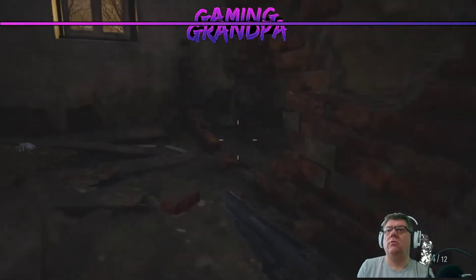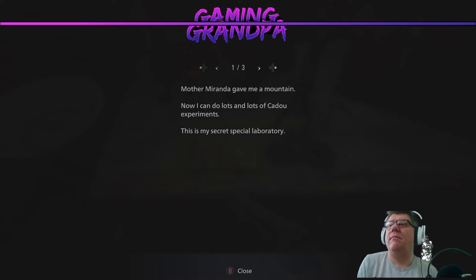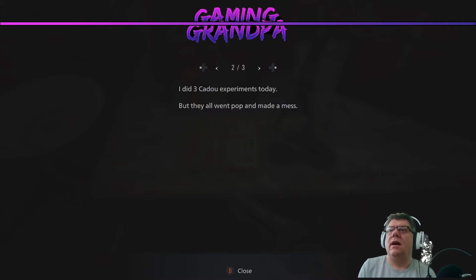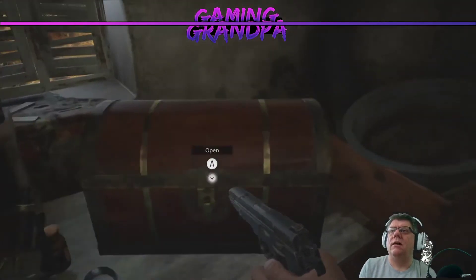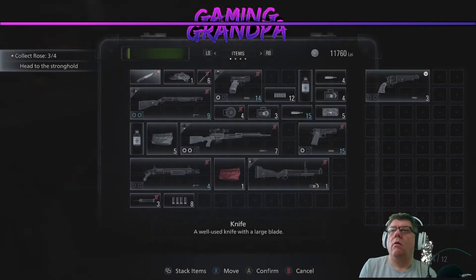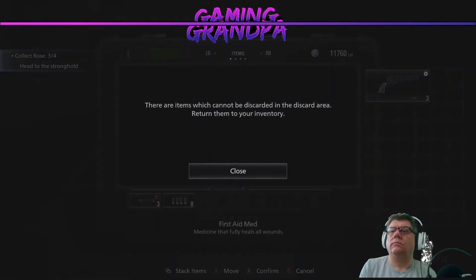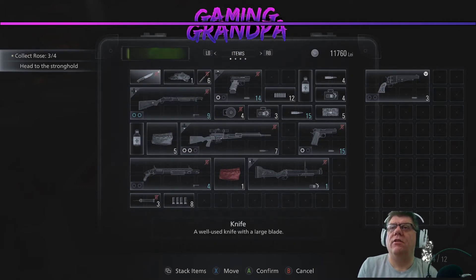In here there should be... Miranda, Mother Miranda gave me a mountain — I can do lots of Cadou experiments in my secret special laboratory. I did three experiments today but they all went pop and made a mess. I put in the Cadou and then tried putting wolf blood from a needle into the spine — the person wriggled a lot and killed my assistants. I couldn't hold it down so I put it in a cage — now I have to feed it. There we go.